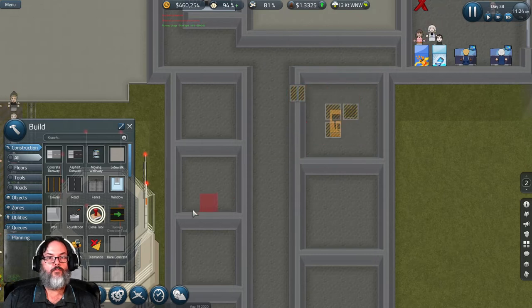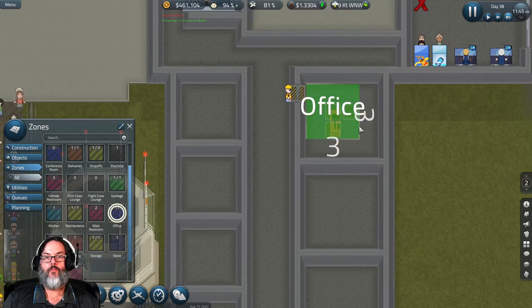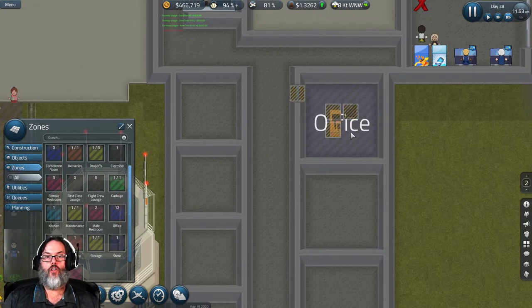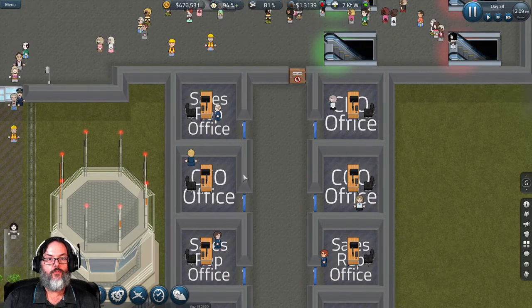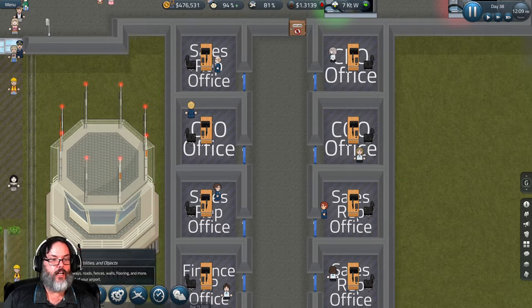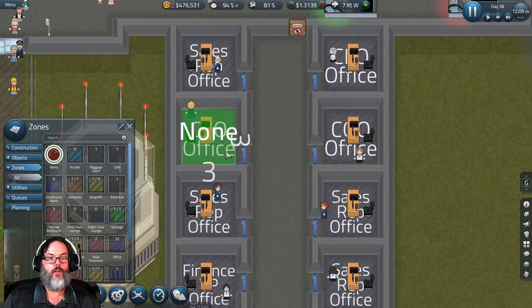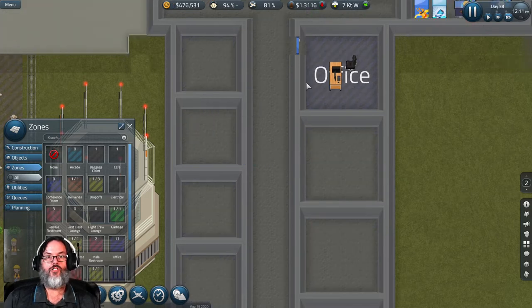We're going to bring that office up here and make it an office — these are larger, four-by-four offices. Now let's pause. I'm going to go downstairs. This is my CTO, and that's my COO — my COO is the big one. I'm going to de-zone that office so my CTO should come and take it, since it's the only office available. And there he goes.